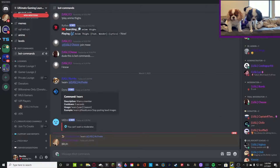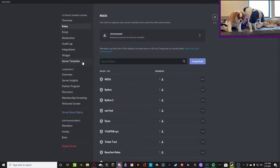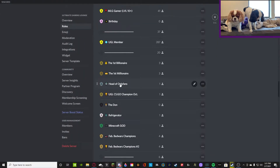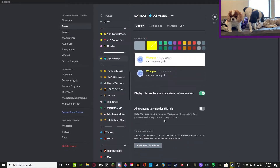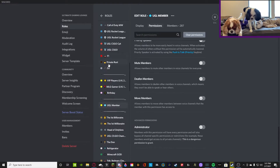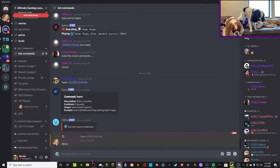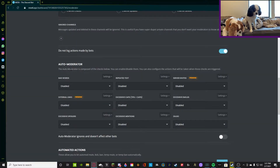Back to the auto moderator. Now that we know MEE6 has all the correct permissions in the server and it has the correct spot on our role section, we're going to go back down here. If you guys have a member role, go to that and make sure that the role does not have administrator — if it does, turn that off immediately and you'll be good to go. Make sure whatever role you set for regular people in your server doesn't have the administrator permission unless they're an administrator.